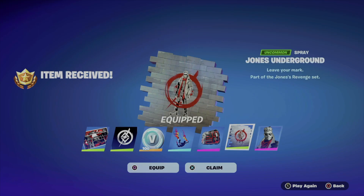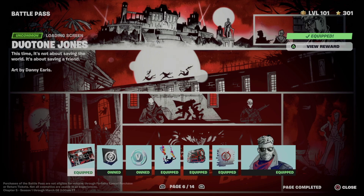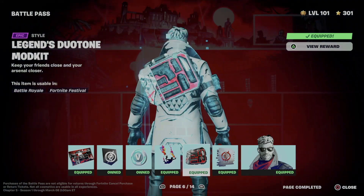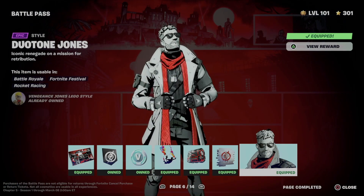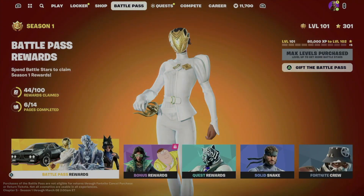We're just going to equip everything. Of course you don't have to equip everything — you could just skip and equip it whenever you want. I just find it faster and easier to equip everything. So again, just to go over things: we got this awesome loading screen, the banner, the V-Bucks, this awesome contrail, this style, this spray, plus the style for this skin, which looks really cool.